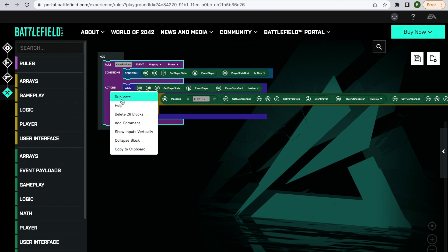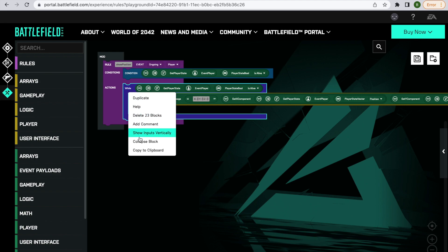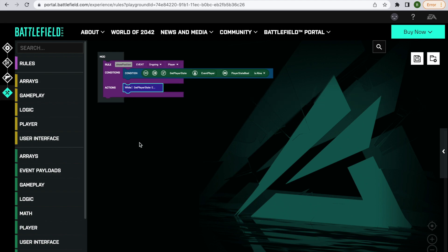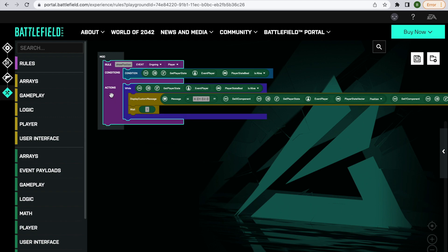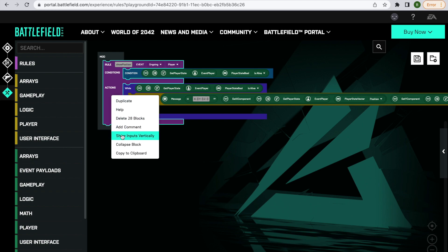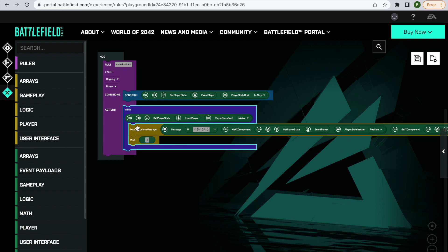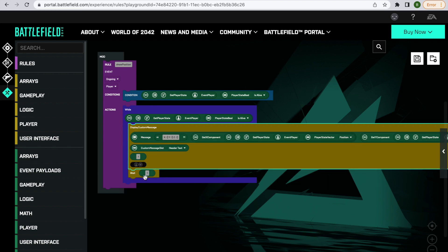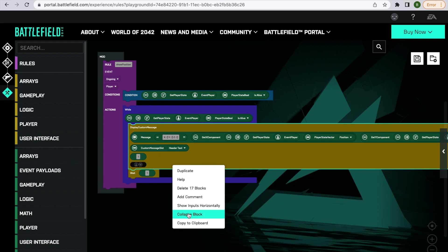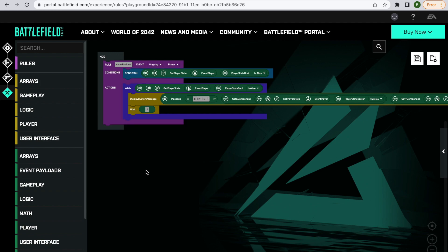Let's have one final little tour of what else we've got. We used to only have four options but now we have some additional ones. We've got 'collapse block' so we can collapse single blocks - you can see we just reduce the size of that while loop. Obviously if you're developing something with a lot of code and it's getting a little bit hard to see what's what, being able to collapse blocks is a brilliant thing. Also - some people like this, though it's not my preferred way - you can show the inputs vertically. You get more of a vertical look rather than a horizontal look, which can be quite useful when viewing some of these things.